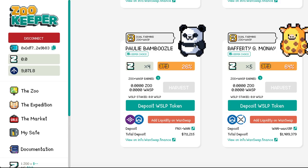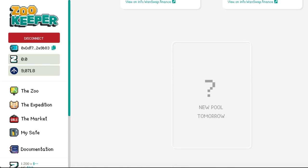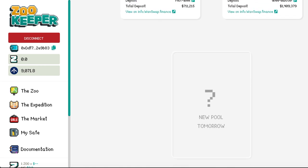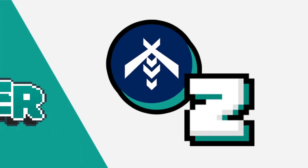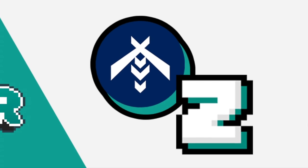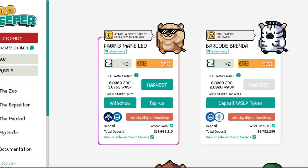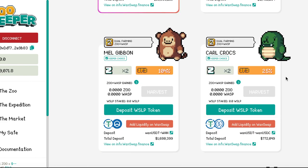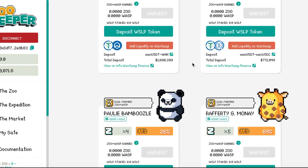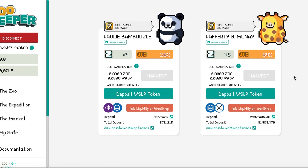ZooKeeper allows you to earn interest by farming different NFT animals, and the rewards you receive are ZOO tokens — ZooKeeper's main token — and WASP tokens, which is the utility token for WanSwap. There are several NFT mascots available where you can provide liquidity, and the UI shows you how much ZOO and WASP tokens you're earning weekly, your APY, how many coins you have staked, and the optional lock period.